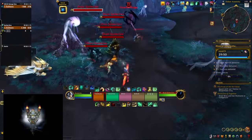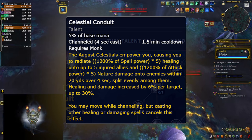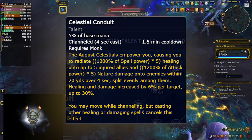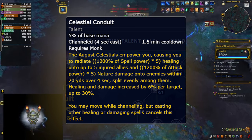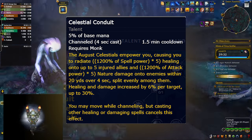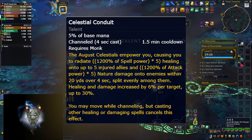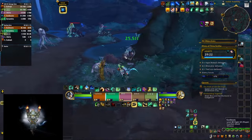Unlike other Hero talents, in this one you gain a brand new skill called Celestial Conduit which doesn't replace existing skills. However, keep in mind that several Monk skills have been removed from the game or made passive, so you actually have much less buttons to press, and adding a new button doesn't feel that bad. The skill itself is a short channel that does a ton of healing and a little bit of damage to everyone around you, and it comes at the price of a 90 second cooldown.